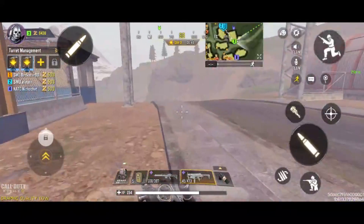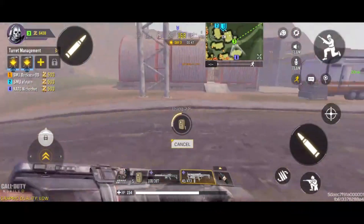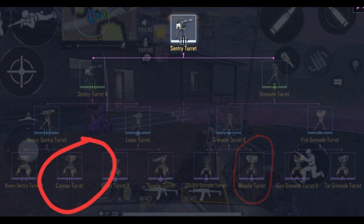So why not go for these cannon turrets? The upgrade path you will want to take will be from your base turret, upgrade to Sentry Turret 2, then Heavy Sentry Turret, and lastly Cannon Turret. To get the Missile Turret, you will be going from base turret to Grenade Turret, Grenade Turret 2, then Missile Turret.